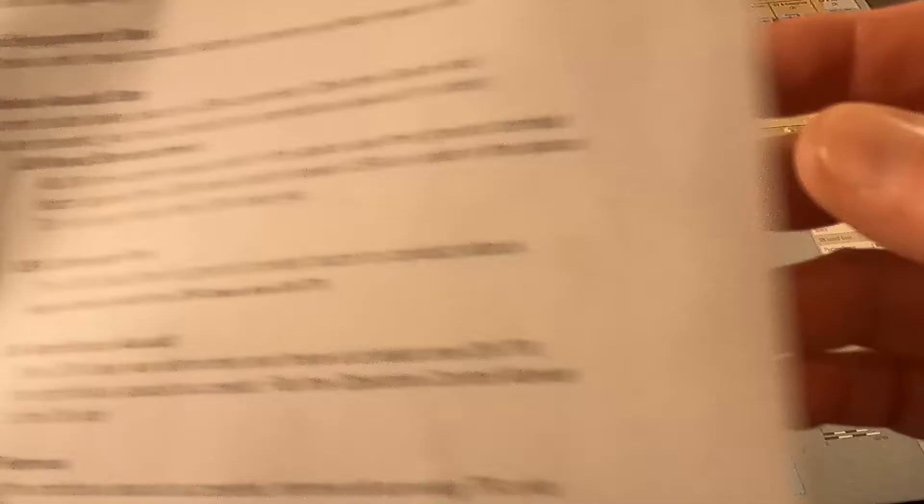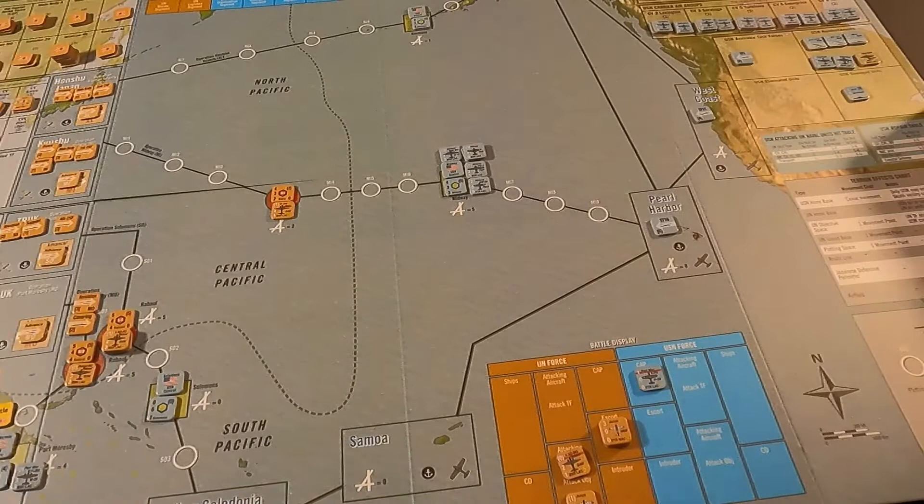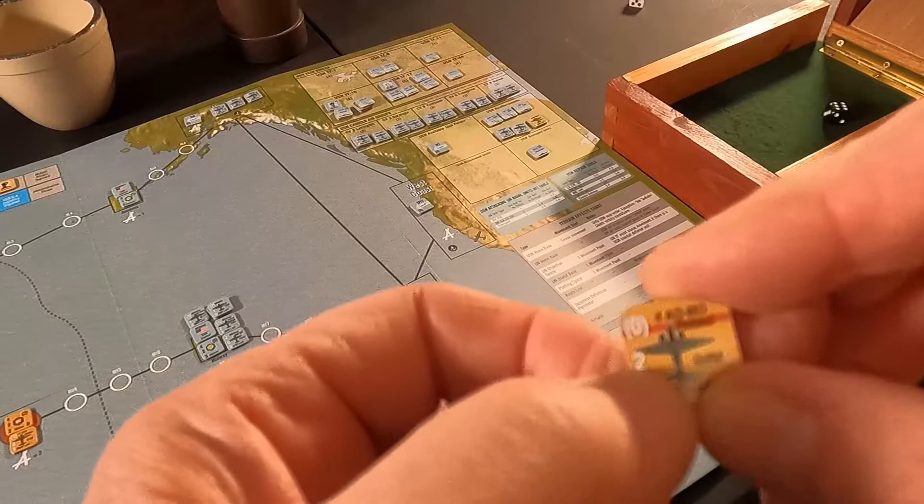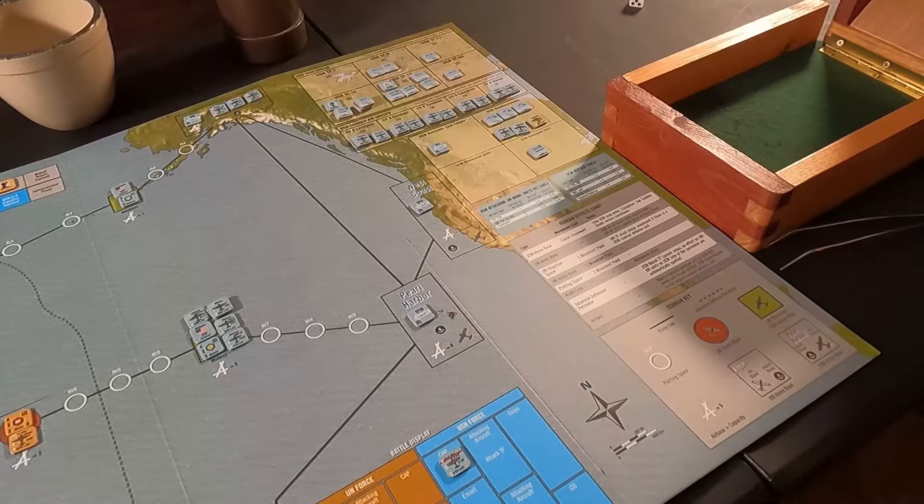Now the air-to-ground step — the bombers attack. The G4M Betty was going to be a four but was reduced, so now it's a two — needs two or less to hit. He fires and gets a four — miss. The Val dive bombers are also a two — they fire and get a four — miss. No hits from the bombers.